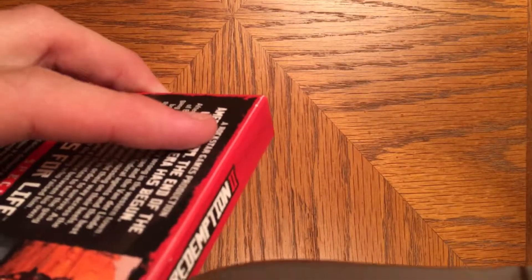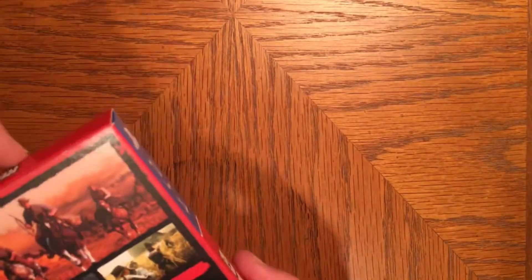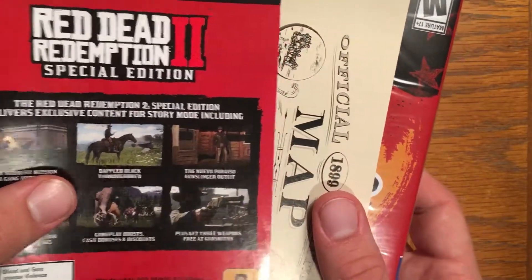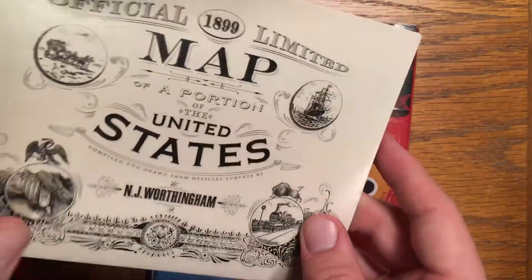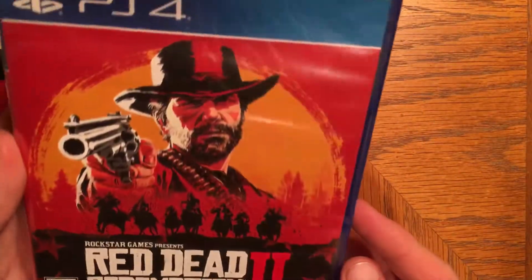I'm going to open it from the top, because I'm going to stand the box up. So on the inside here we have the exclusive story content. The code is on the back, of course. We've got a map — I think there's another map inside as well, which is pretty cool. I'm not really going to open the maps or anything since there are a lot of videos already doing that.